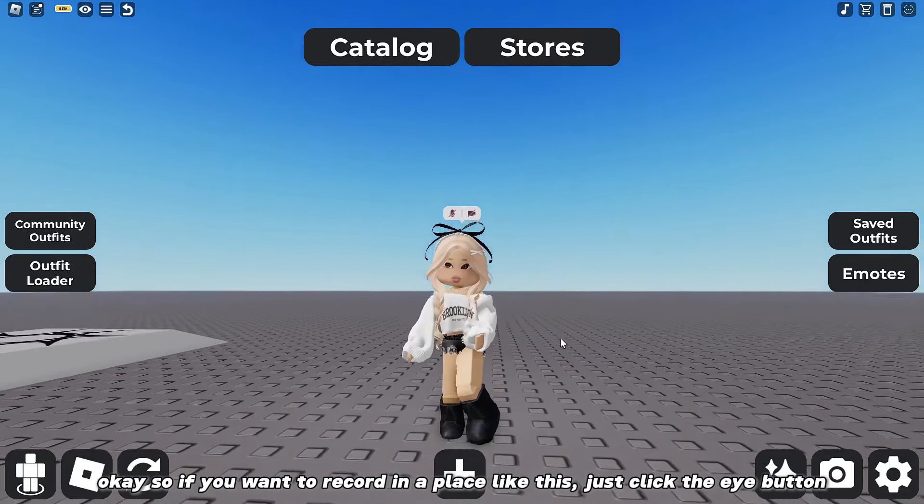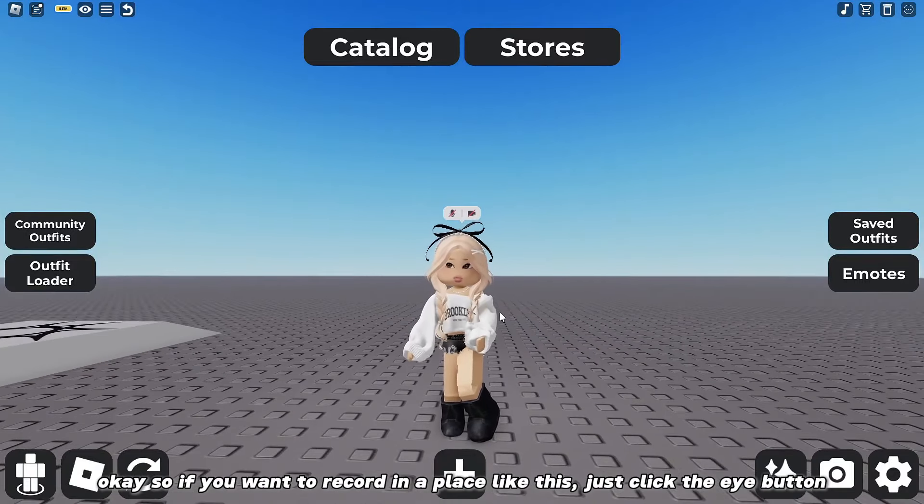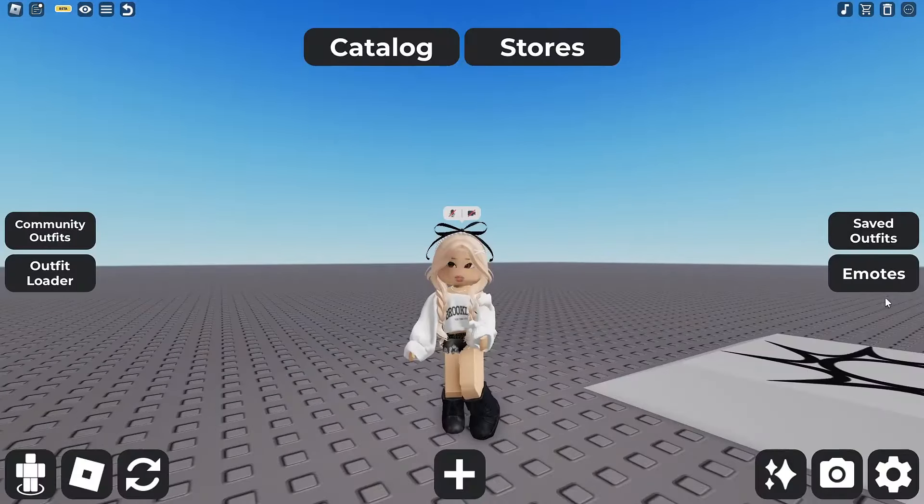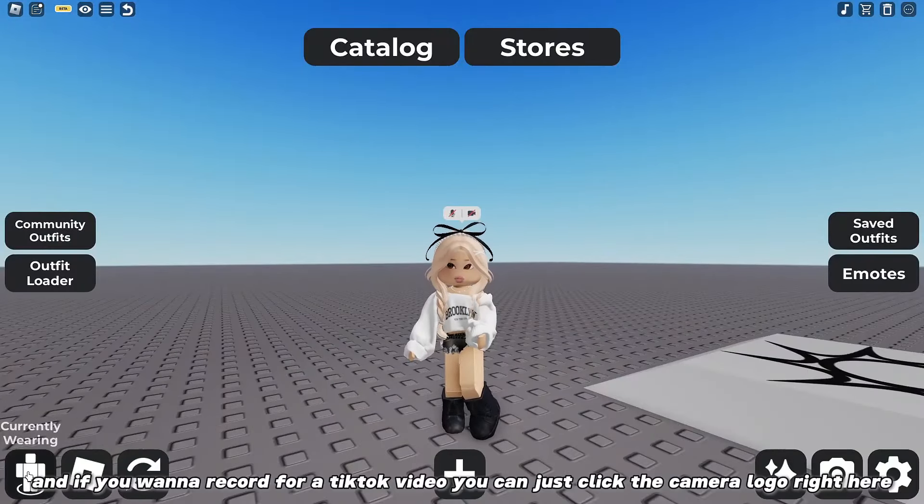Okay, so if you want to record in a place like this, just click the 'i' button. And if you want to record for a TikTok video, you can just click the camera logo right here.